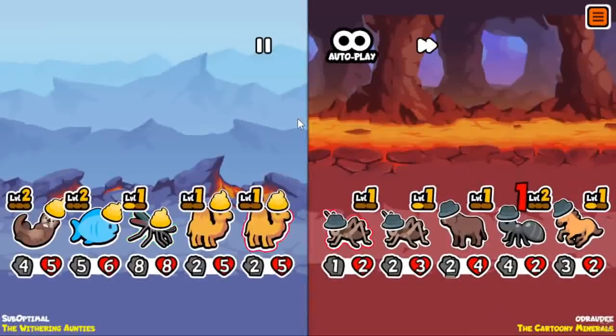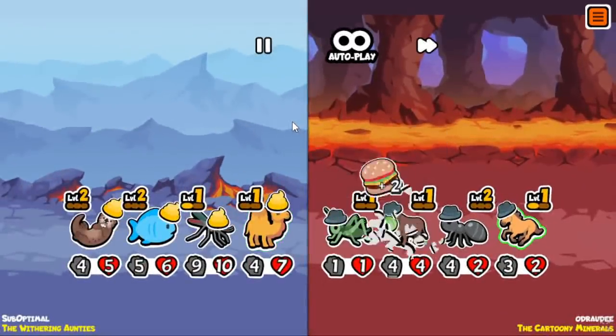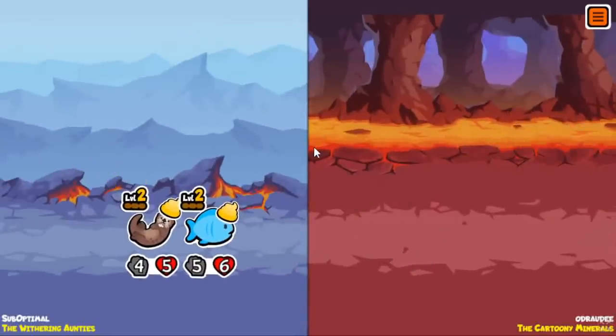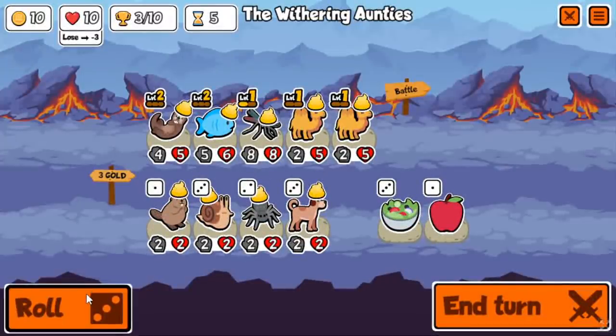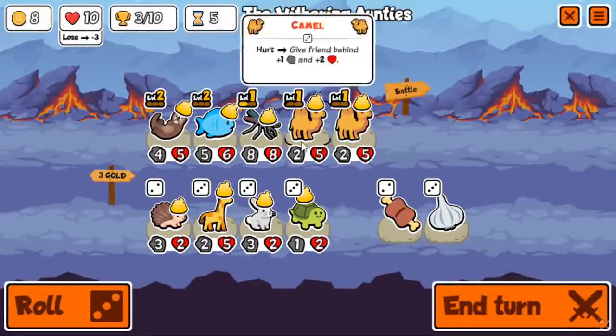Especially in smaller lobbies, you can actually win with summon builds, but once you get into big lobbies there's pretty much no chance because someone's going to get a good scaling build and probably have a leopard. The real anti-summon build counter is usually just leopards — tiger leopard or parrot leopard, something like that.